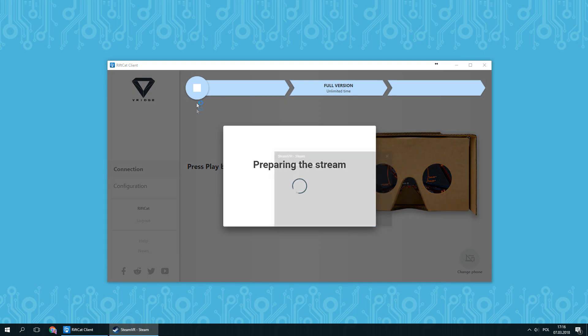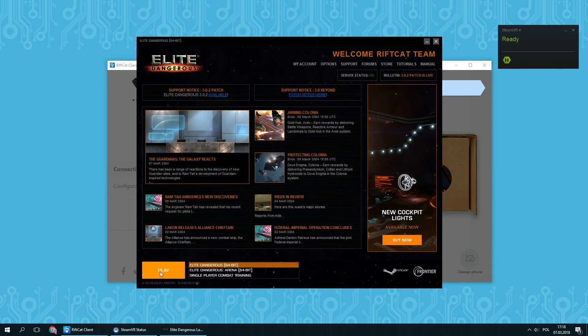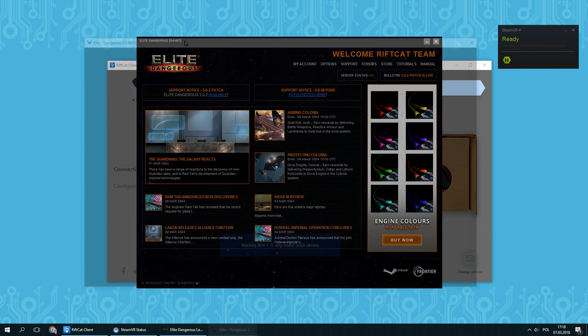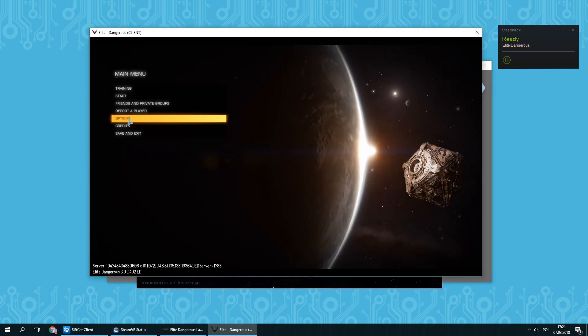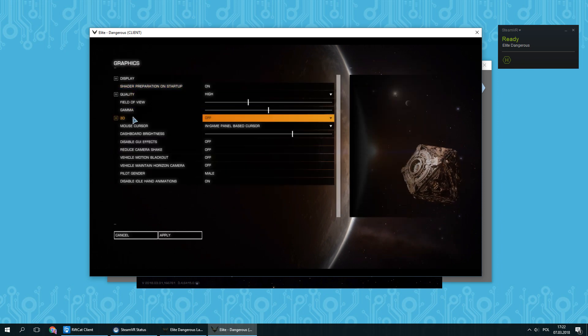To play Elite Dangerous in VR with V-Ridge, do the following. Start by launching V-Ridge and connect it with SteamVR. When it's ready, simply launch the game. It doesn't matter if you use the standalone or Steam version of Elite Dangerous — both of them will work with V-Ridge. If the game didn't start in VR mode, go to Options, Graphics and change the 3D option to HMD.